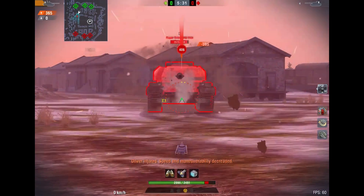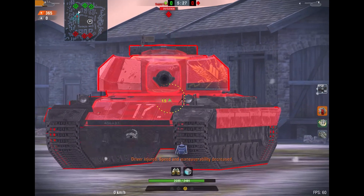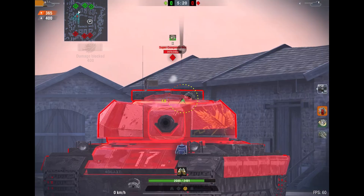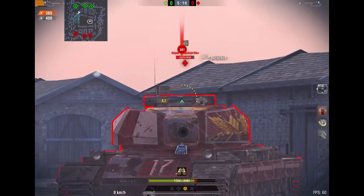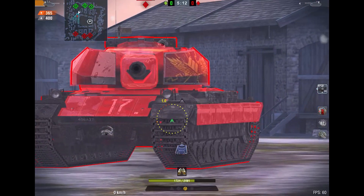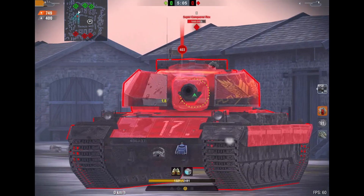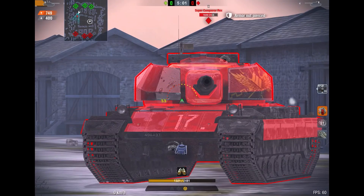In comparison, we have the Super Conqueror — it is super red and the only available spot to penetrate with AP shells is definitely the lower plate. We have a cupola on the Super Conqueror as well, but here it is very hard to pen. As you can see, even with gold shells from the Chieftain with over 300 millimeters of penetration, it is very hard to pen the cupola on top of the tank.